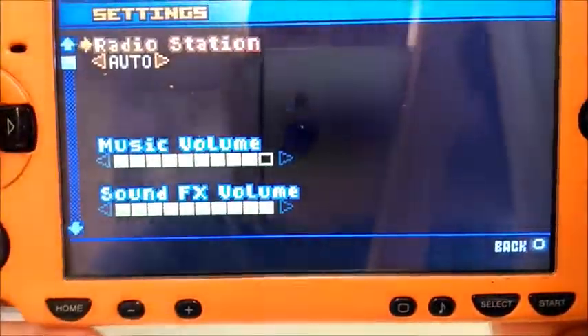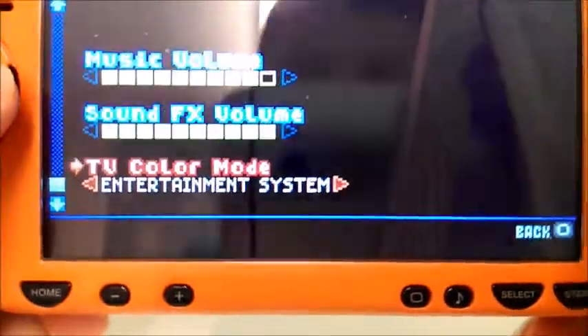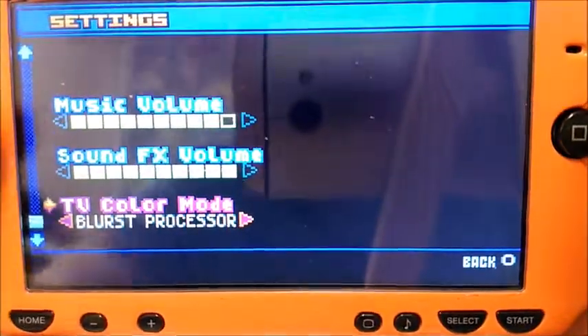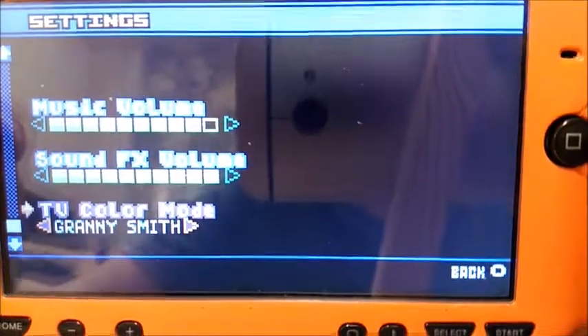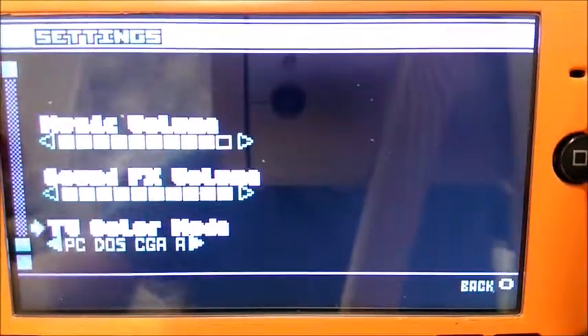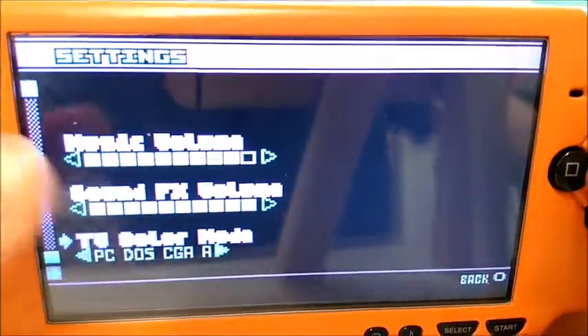You go into video and audio — TV color mode. Now this is where the fun begins. This is the NES mode, this is Genesis, that's Atari, that's Commodore 64. I'm not sure what Granny Smith is. That's DOS. So yeah, you can have the different colors. That looks white on camera but it's actually pink.